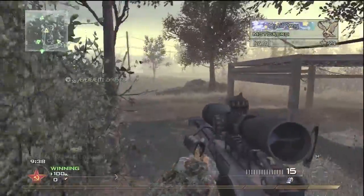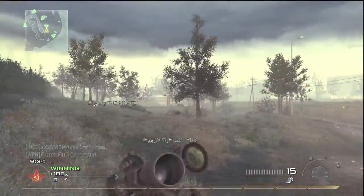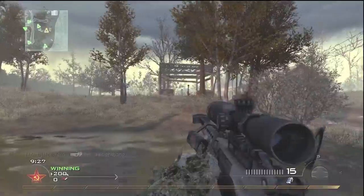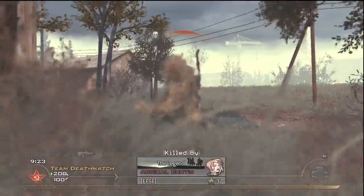My setup is the Barret 50 Cal with Extended Mags. Secondary is Akimbo Rafkas. Perks are Stopping Power, Sleight of Hand, and Steady Aim. I think Stun and Claymore for equipment.